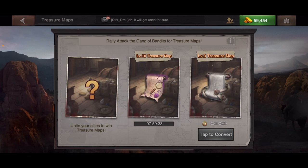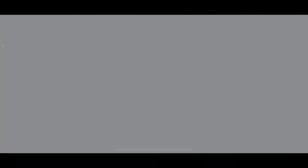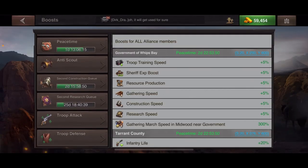When joining Gang of Bandits, even if you're small and only have T1 troops, don't feel bad about joining. Just send one T1 — it won't hurt the rally. Join it anyway because you want that map to get the speed ups.